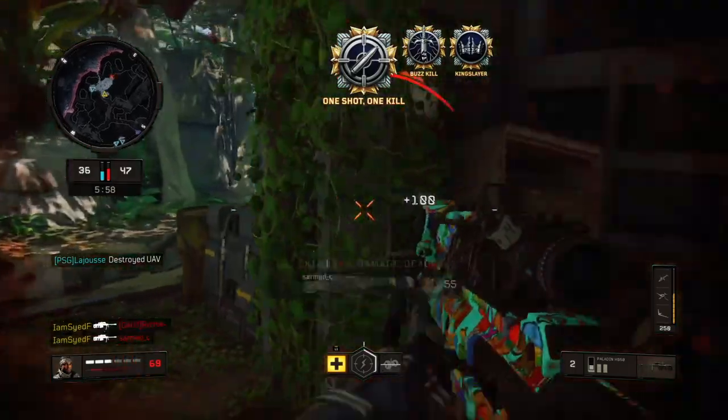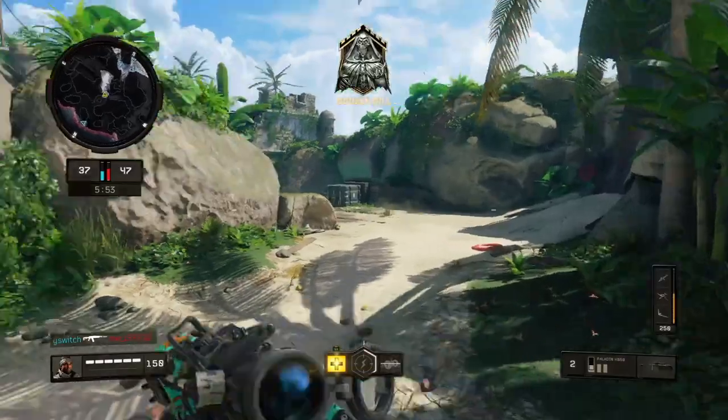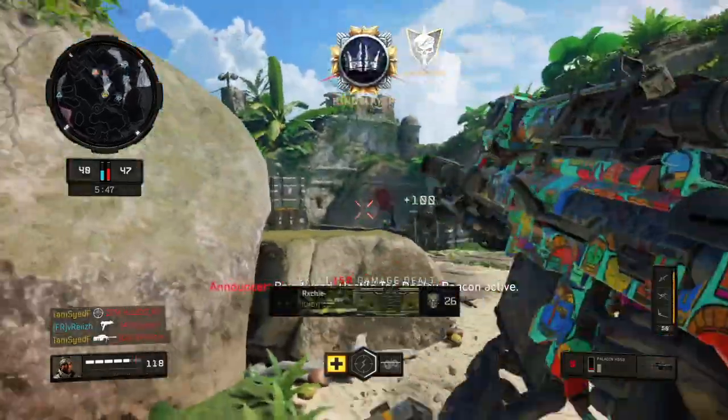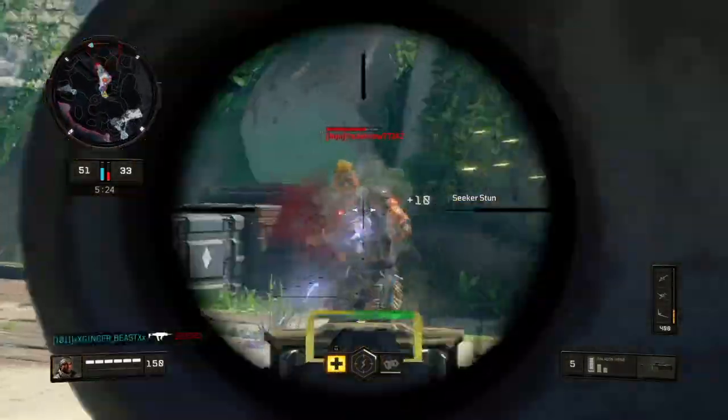So, let's say you've seen his video — next thing you want to do is pick your class setup. Paladin is the obvious choice; it's the most high damage output with the most stability. When I started, I ran High Car 1 and 2, Stabilizer 1 and 2. You want to do that.